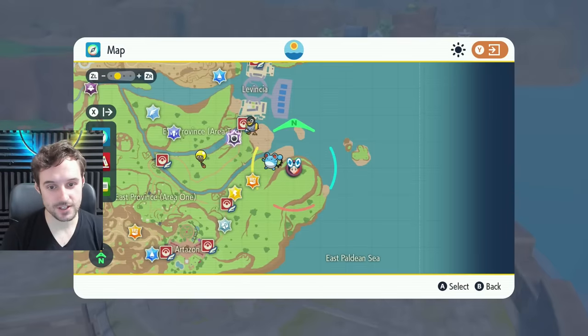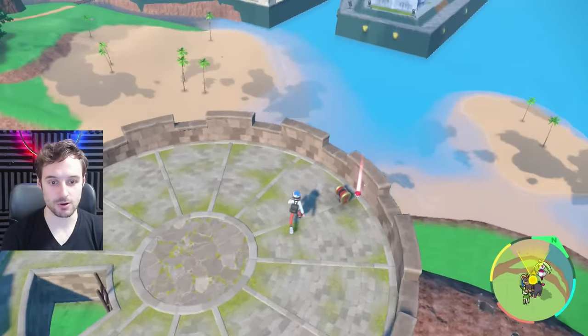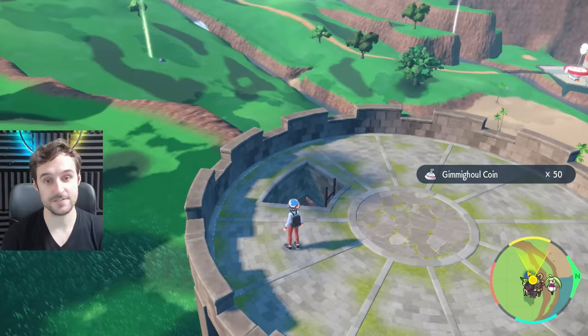The next one is south of Levincia, right on this little bulge of land on top of a grey tower — very easy to find and spot. Let's go ahead and get this one too. That would be another 50 coins.